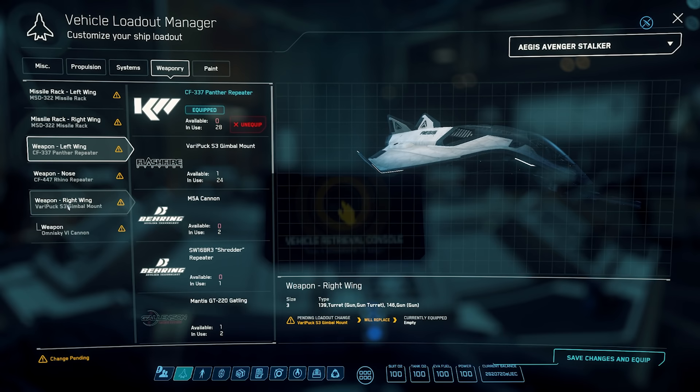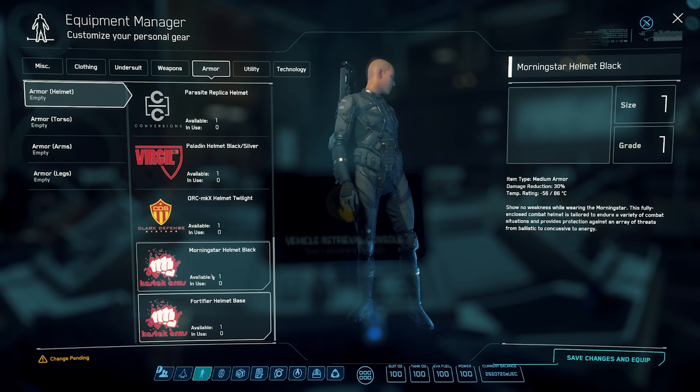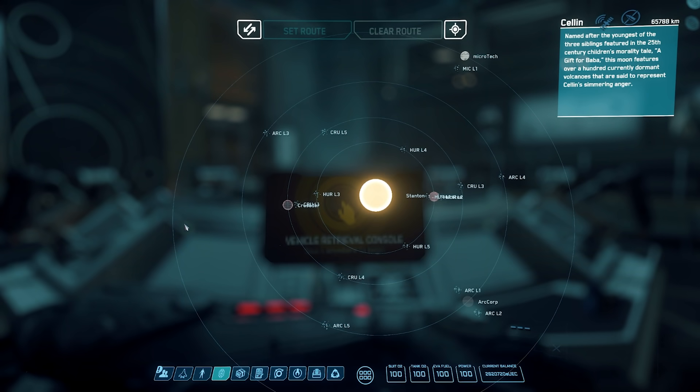Next is the Equipment Manager — this is where you equip weapons, ammo, armor, and med pins. For example, you can go through and equip your armor one by one, then hit Save and Equip in the bottom right.